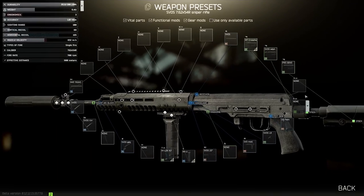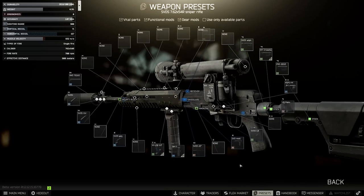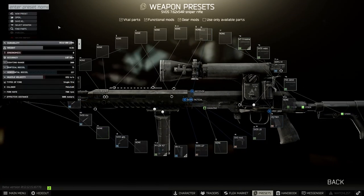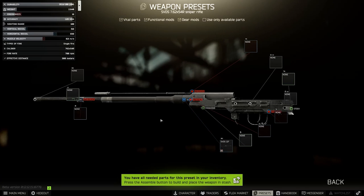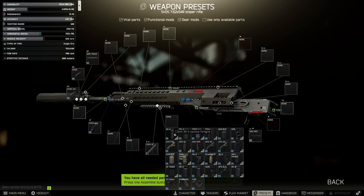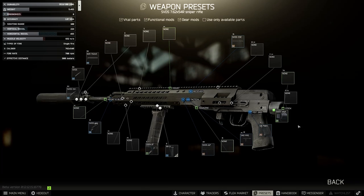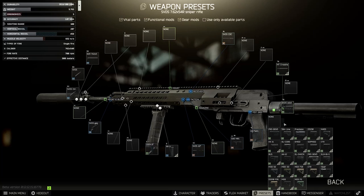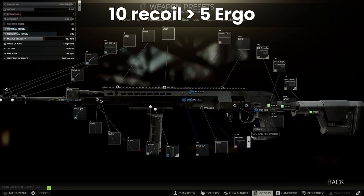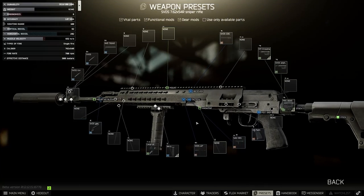If you really want to chase the lowest recoil number, you can use the night vision scope which takes it down to 71, but don't do this. Going the other way, using all the same barrel and suppressor parts, we can use the SAG Mk1 handguard, which requires the short custom dust cover instead. Adding the RK2, a grip, and the same stock combo gets us to 7 ergo and 92 recoil — 10 more recoil for 5 more ergo. Personally, I prefer recoil here and don't think 5 ergonomics is worth 10 recoil, so we'll be using the lower band version.